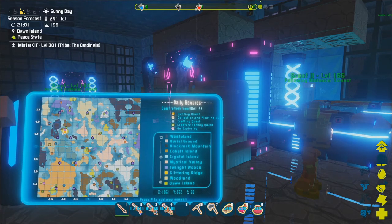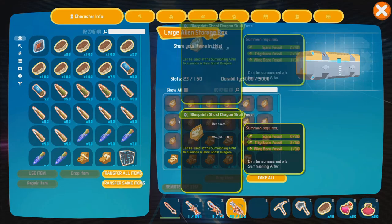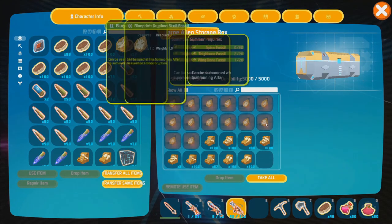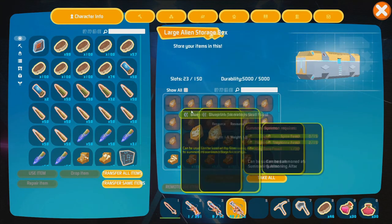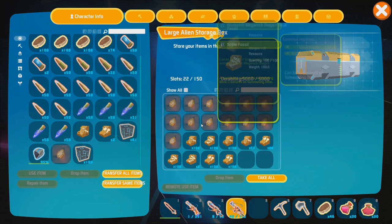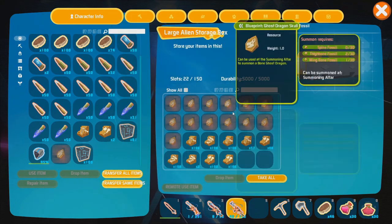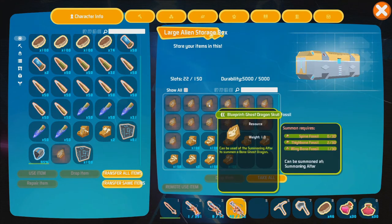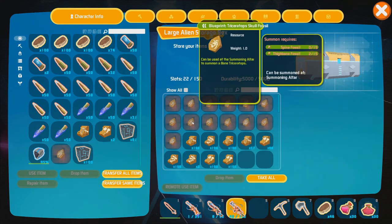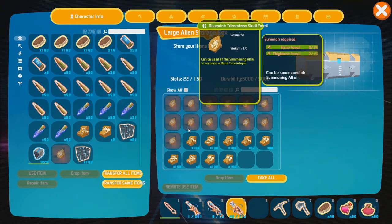Once you've located a summoning altar and gotten a blueprint, let's talk blueprints. Today we're going to tame a rex — a pretty useful dinosaur. Normal rexes are already very useful, and bone rexes take that to a whole other level. You get fossil blueprints from defeating skeletal creatures themselves — defeat a bone ghost dragon and he'll potentially drop the blueprint for a ghost dragon skull. Same thing with mega rock dragons, griffins, all of that. You can also get blueprints from the bone wyvern king, which is also the most efficient way to get the saddles to ride bone creatures.